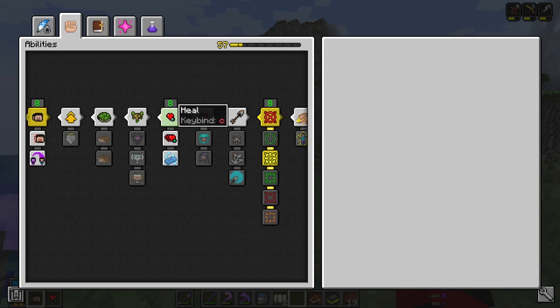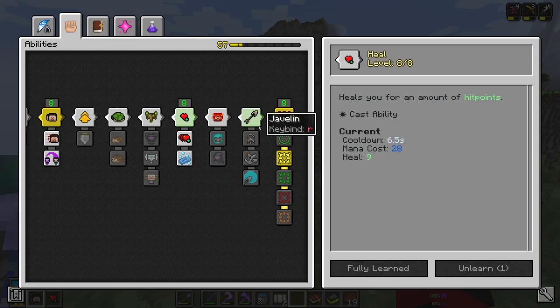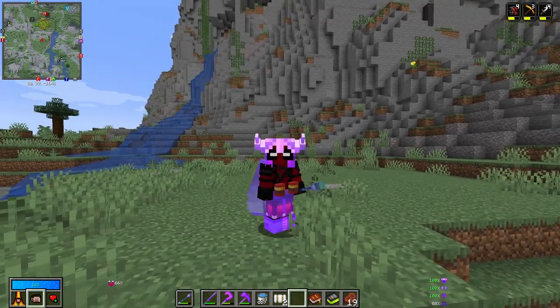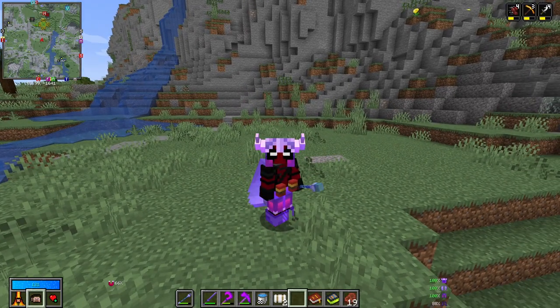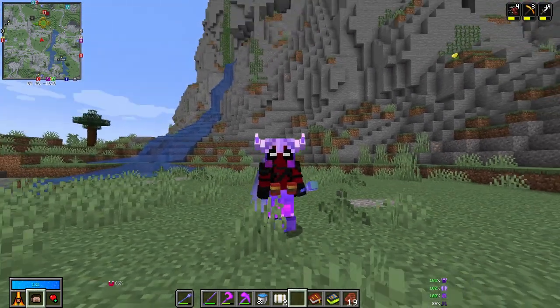The first ability is the heal skill. It's on a cooldown, and every time that cooldown is done — provided you have enough mana — you're able to heal. At level eight it heals nine hit points, but when you first start it won't heal nearly that much. You'll still want to pick it up though, because in the vaults you cannot heal by normal means. Having your saturation and hunger filled won't heal you passively — there's no passive regeneration in the vaults — so grabbing heal is super important.